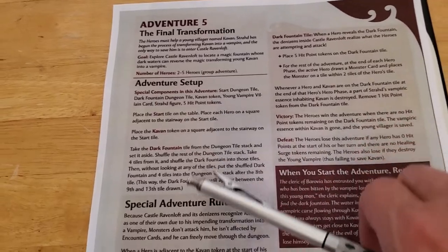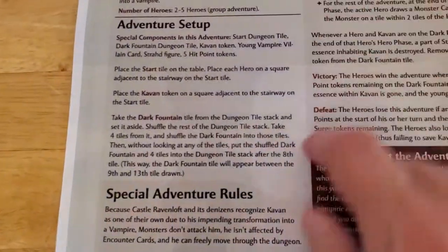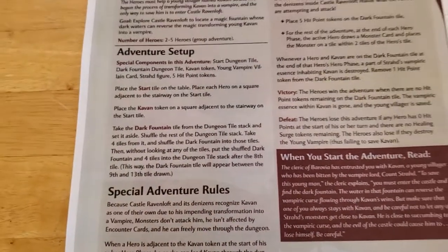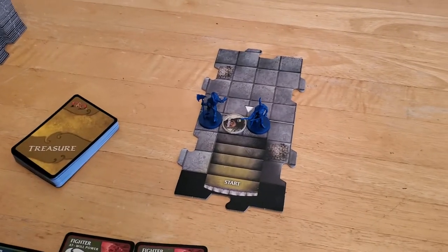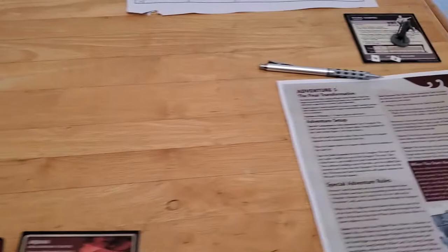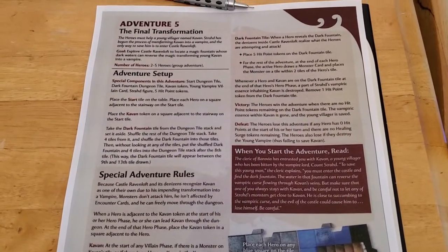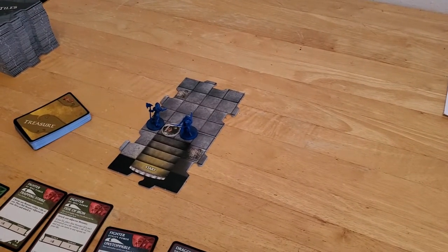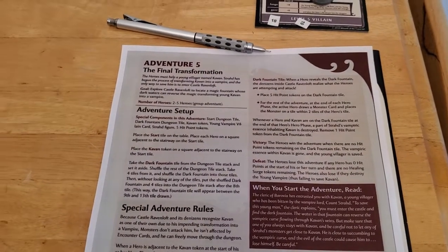I've already gone through the adventure setup, shuffled everything, and placed the tile as indicated. As far as what happens with Cavan, we'll discuss that while we're playing. This is only the second time I have ever played this adventure. The first time was a failure, which I would have posted on my YouTube channel, but I made a mistake in the rules, and I don't like to post videos if I notice a mistake.